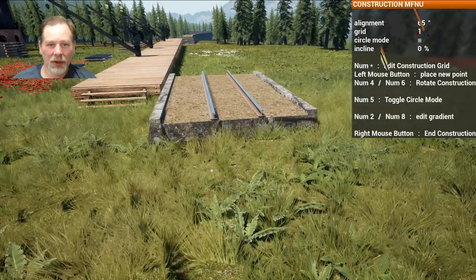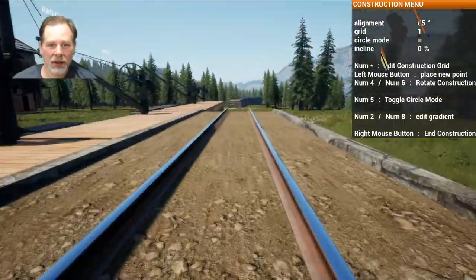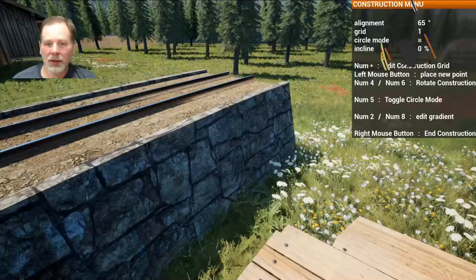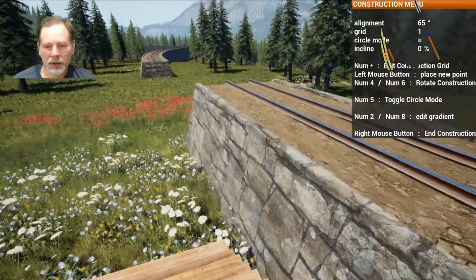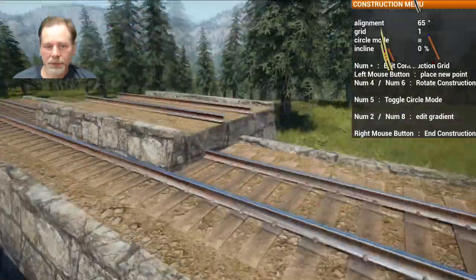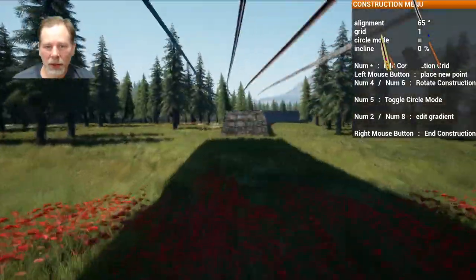So I think this is where we want to be. We're going to start like right there. That looks like it should do it. It's not going to be too high up and all that. So we want to stay level here for a little bit at least when we're doing this. And then we're going to go like this. And I want to come all the way across.